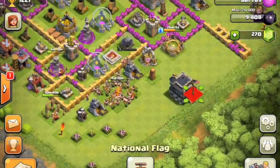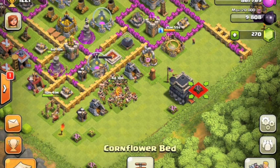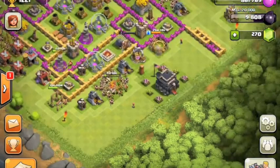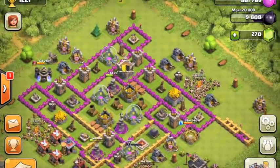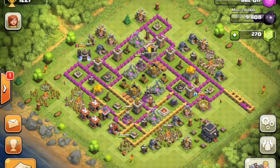I've heard a lot of rumors about Town Hall 10 but I don't think they'll come out for a while — I think Supercell is going to stick with making more dark troops and maybe adding another level to the dark elixir storage. They might also add a level to the dark barracks once new troops come out. I also hope they make a new spell factory level, since level four has been the max for a while. Maybe a lightning spell that does damage to one building — though that might be a little overpowered.